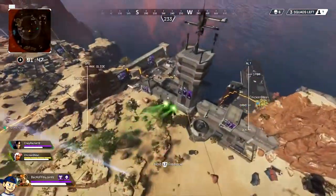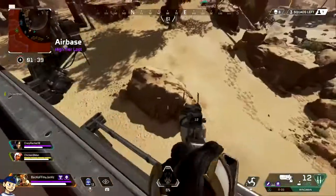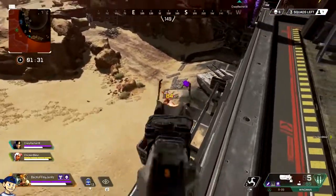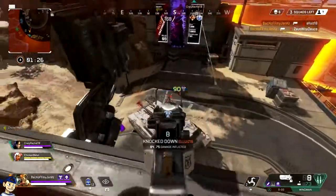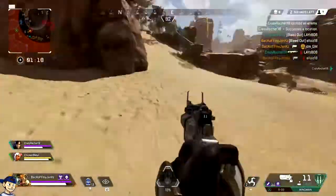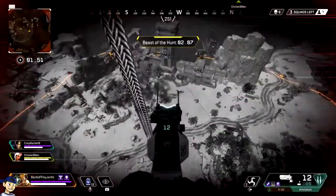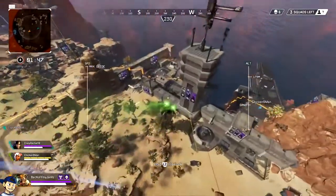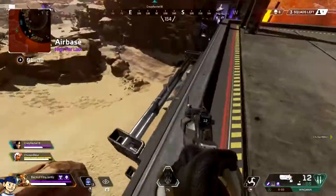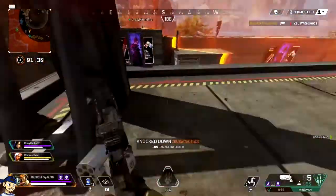Now I want to talk about third-partying. You can see on the top right there are three teams left and we're the only team not in this fight. We heard the fight happening so we instantly hopped on a balloon to third-party. You want to place yourself in a position where you're not taking damage from both teams. Think about the letter V — the single point at the bottom of the V is the team you're targeting. The other two points are the third-party teams. You want to be on one of the two sides, never the tip of the V.